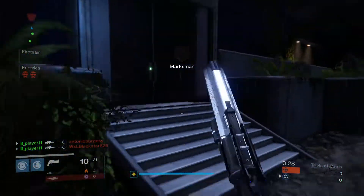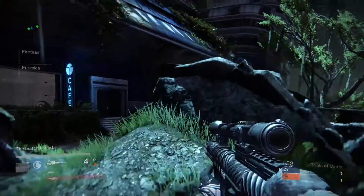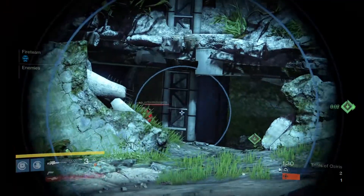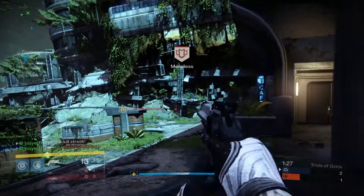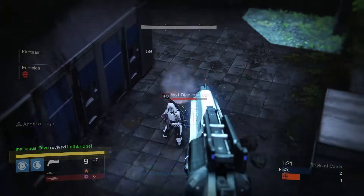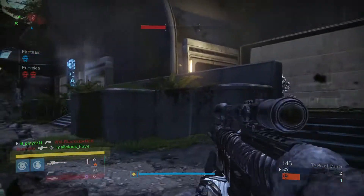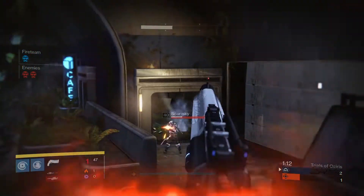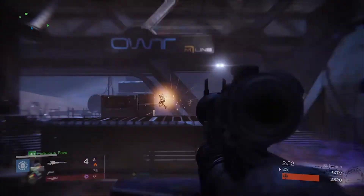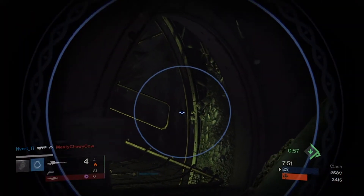If I get a Trials sniper, I think the only difference would be the scope, because obviously they have different scopes. You can get the same exact perks for both snipers and I'm pretty sure they handle the same — they feel the same. They're both lightweight, very agile and snappy. I'm very interested in the Trials sniper scope; it apparently highlights enemies, but hopefully it has the same zoom or even lower zoom. That's the only way I'd actually use the Trials sniper — if the scope is better than the But Not Forgotten scope.